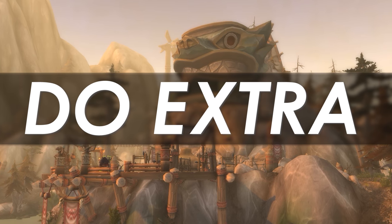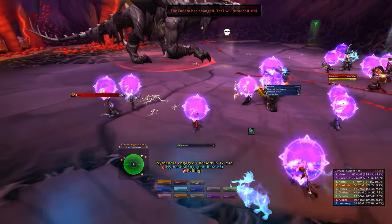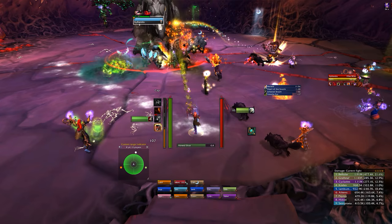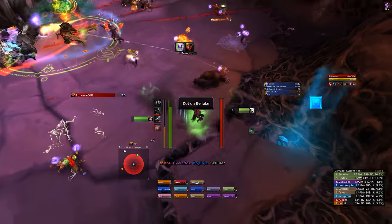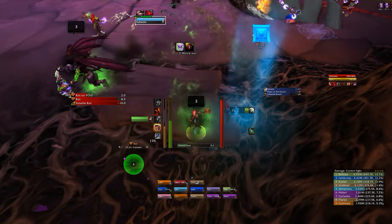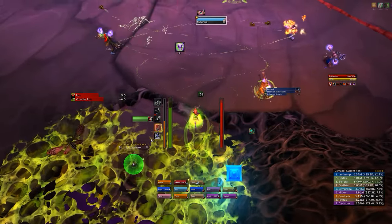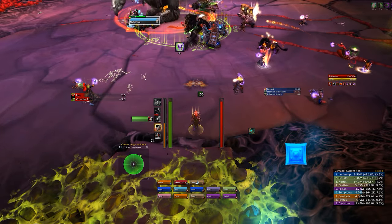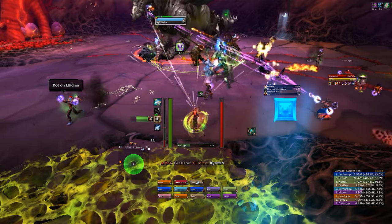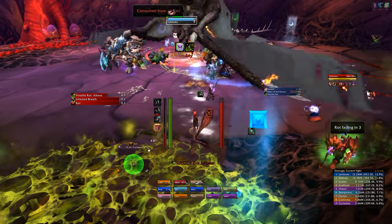Next, take extra responsibility. If you're looking to solidify your raid spot, I think you should really be thinking about how you can go the extra mile. Not only will you be more valued in the eyes of your raid leader, but you'll probably end up having a more fulfilling time raiding — it feels good to help out. Quite often there are additional tasks in a fight that need to be done; I recommend being the person who volunteers for that task. You'll learn a lot in doing so, and your team will really appreciate it.